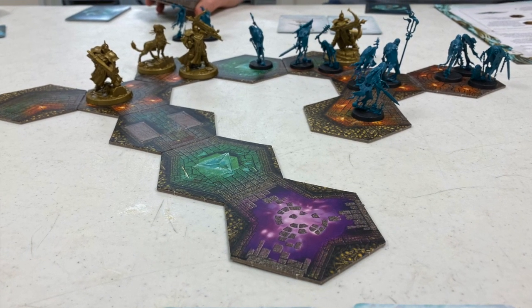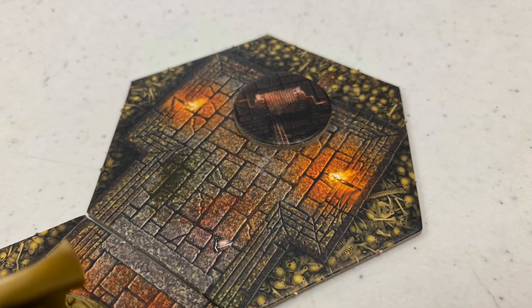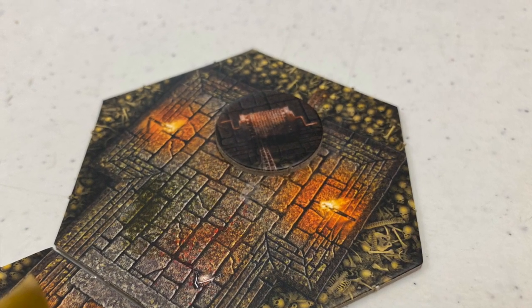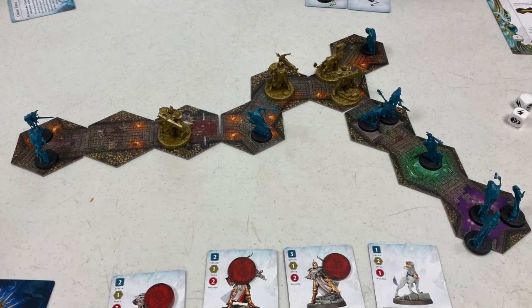The Stormcast Eternals are searching through this crypt — this maze. They're trying to find a winch that they can then use to lever themselves out of the final tunnel, the final platform. If the Stormcast Eternals can get the winch, get to the right location, and at least one can pull themselves out of the crypt, then that player wins the game. However, if the Chain Rasps succeed in destroying all the Stormcast Eternals before they can escape, then they win Crypt Hunters.